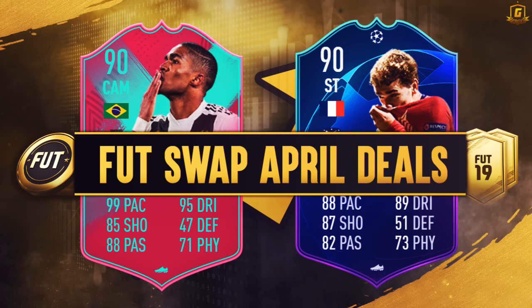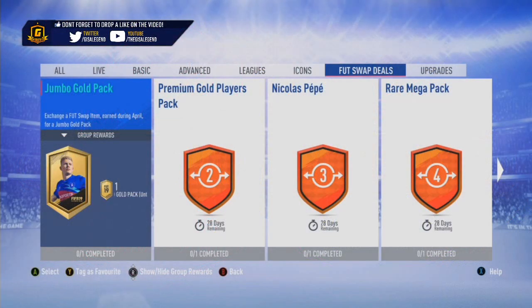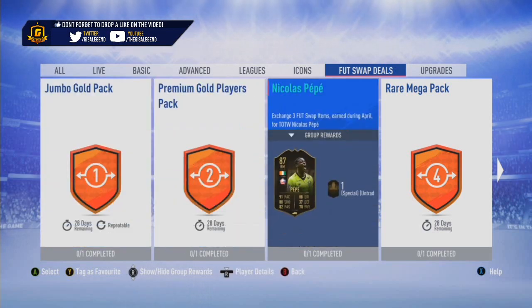In my personal opinion, the base icon pack looks the standout, solely because if you get a base icon that you don't want, you can put it into an Icon SBC to get yourself a 100k pack, giving the best of both worlds. Right away you can get yourself a 10k pack if you really wanted. Premium Gold players is 25. One positive you could say is for 14 tokens you get 14 repeatable Jumbo Gold packs if you're that keen, depending if you're not interested in any of the players whatsoever.